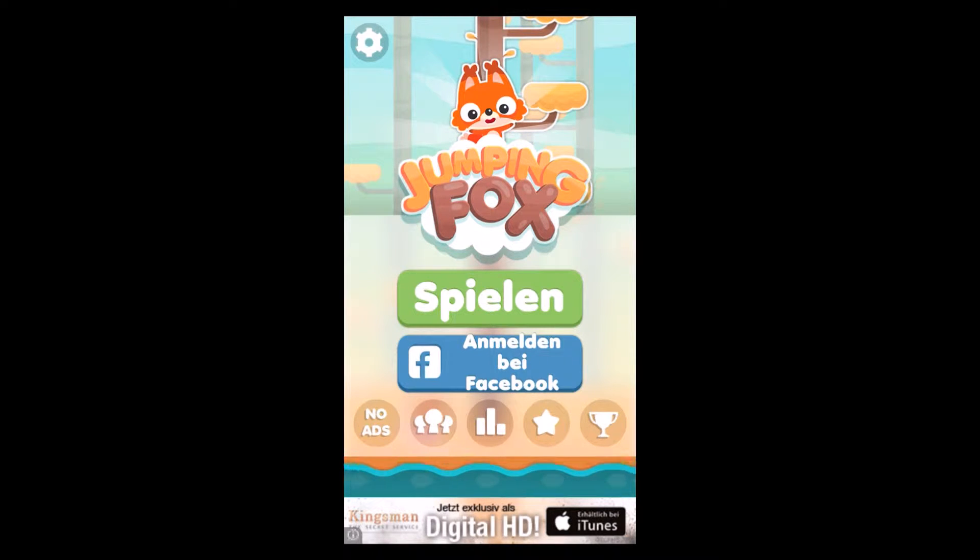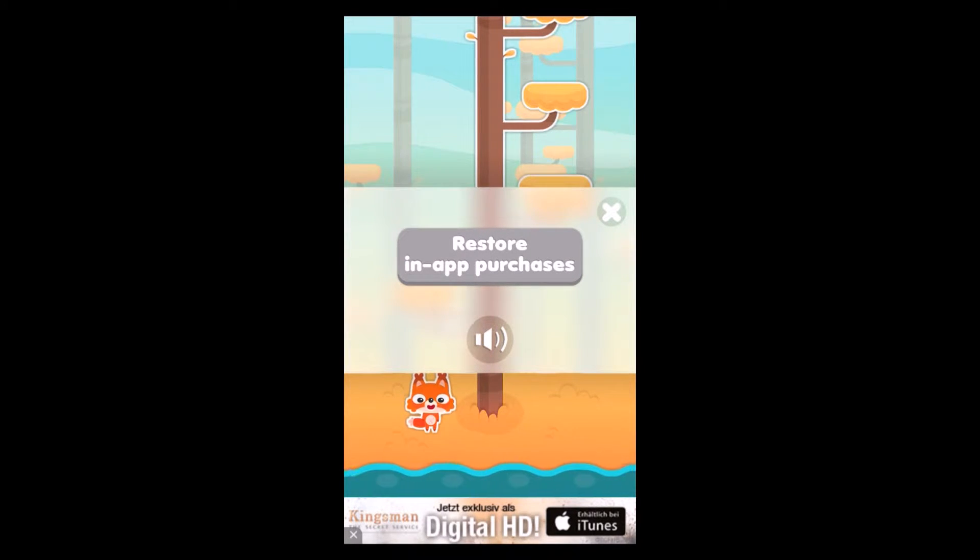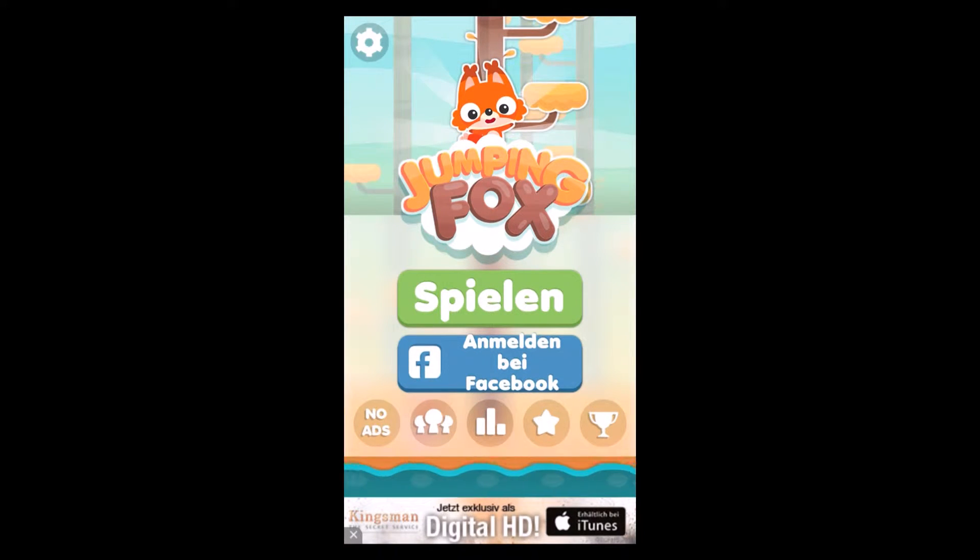Let's start here on the upper left corner — we've got the settings button. You can restore in-app purchases; if you've already purchased something on another device, you can restore it on the current device. You can also turn on and off the music. There's a no-ads option — if you don't want to see a lot of adverts, you can pay a little money to remove the ads. If you're connected to the Game Center, you can compete with your friends, check leaderboards and rankings. You can also rate the app if you like it and want to help the developer.